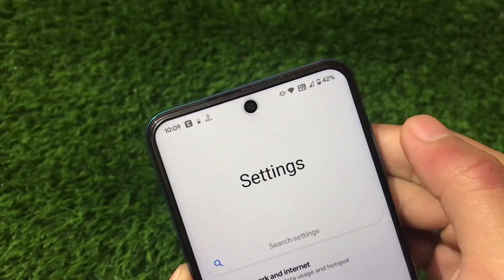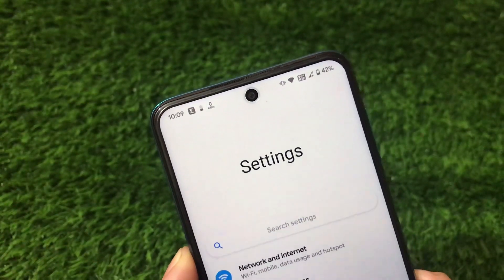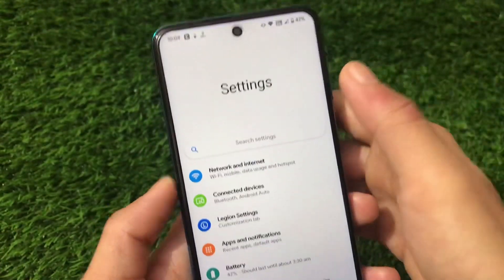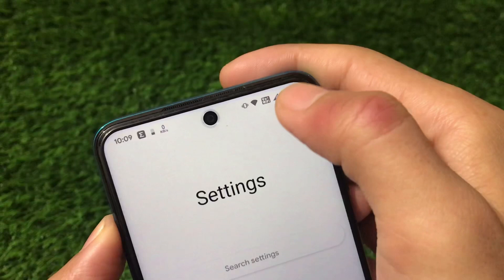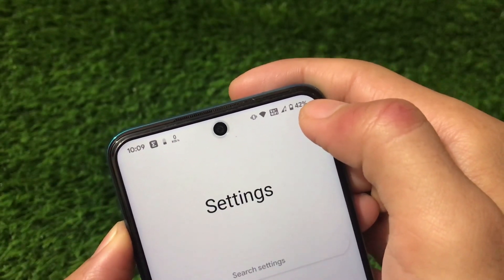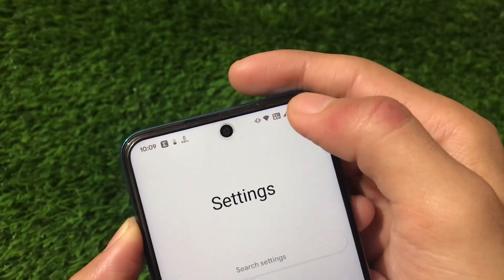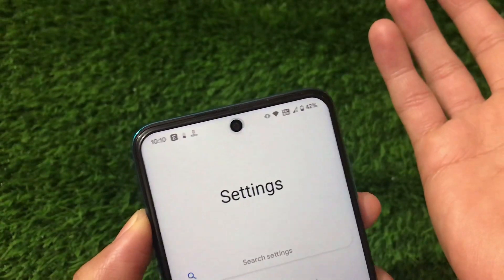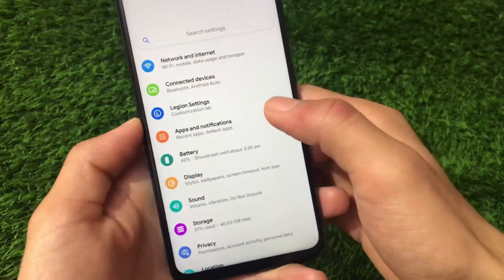In my status bar, VoWi-Fi is working and you can change icons accordingly. One feature I'm missing is the ability to hide the disabled data indicator — that cross sign you see with the network indicator. I'm not sure exactly what it's called but I was looking for an option to hide it and it doesn't seem to be available here.